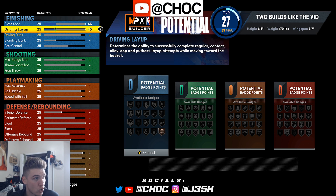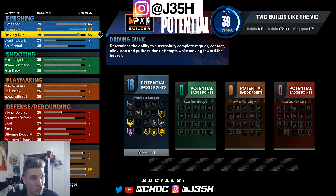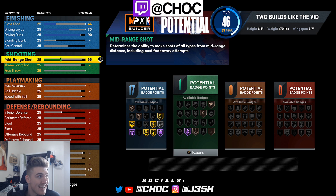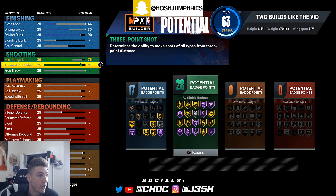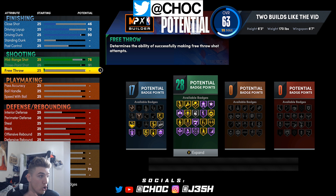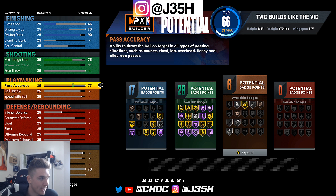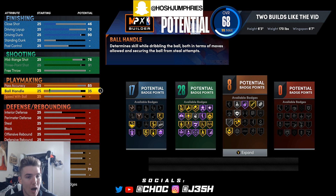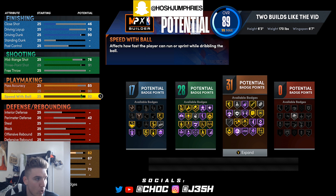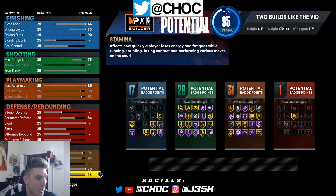Set your driving layup to 70 — really, if you didn't want a 70 that'd be fine because layups either go in if you're open or they don't. 90 on the driving dunk, 76 on the mid range, and a 91 three pointer. If you guys play Pro-Am, you can drop any two attributes to get your free throw up. If you're not playing Pro-Am, you don't need free throw. From here, 85 on the pass accuracy — Hall of Fame bullet passer is not significantly different, so I personally don't run it. Max ball handling, max speed with ball, max speed, max acceleration, max stamina.